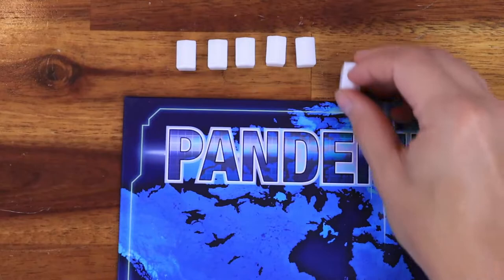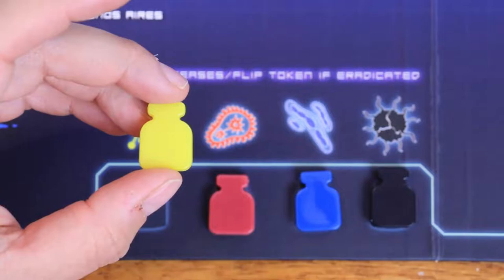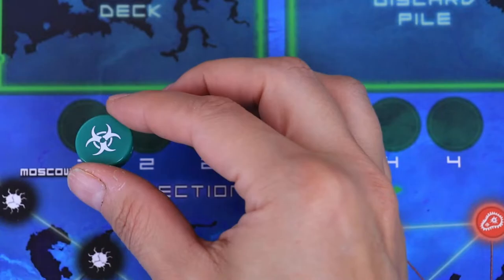Setup: Put the six research stations and disease cubes next to the board. Place the outbreak marker on the zero space of the outbreaks track. Place the four cure markers, vial side up, near the discovered cure indicators. Place the infection rate marker on the leftmost space of the infection rate track.